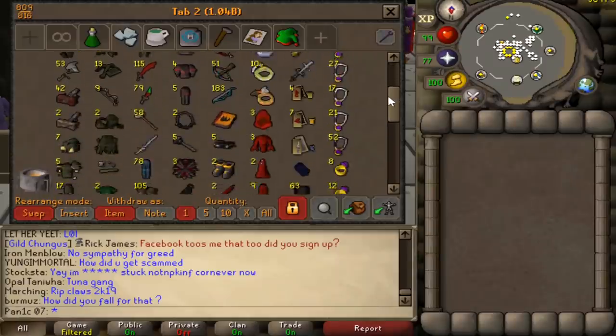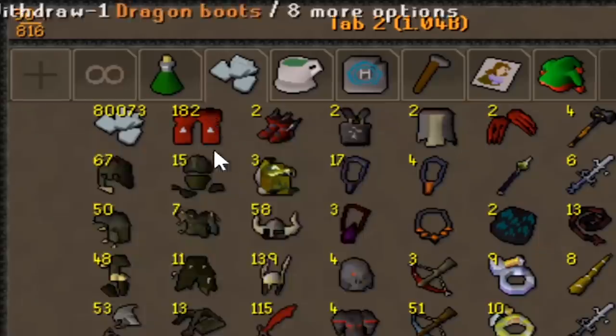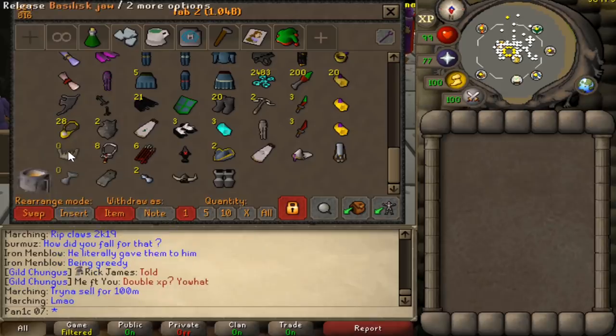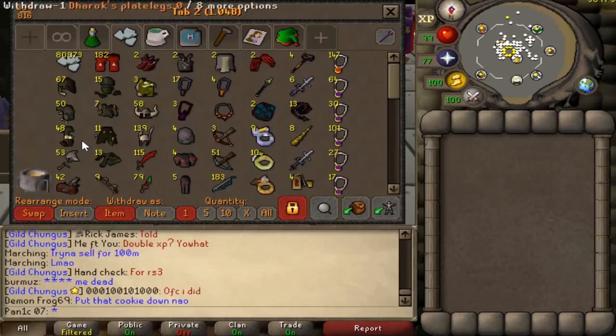Anyway, let's quickly go through the bank and explain what everything is. This 80 mil up here is from the basilisk jaws and these crystal armor seeds down here - I think it's two basilisk jaws and six armor seeds or four armor seeds, whatever it was. So that's what this cash is up here.